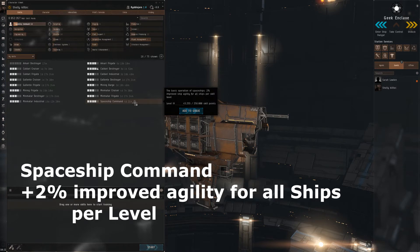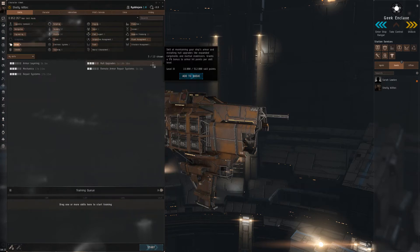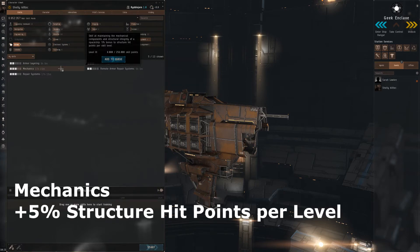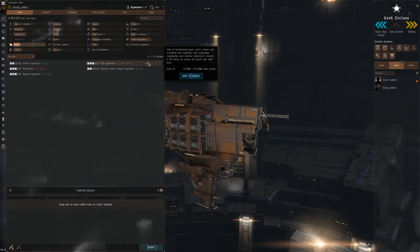Let me head back to Spaceship Command quickly, which I just missed — this improves the agility of all your ships by 2% per level. Next, in the Armor tab — particularly good if you are flying armor-tanked ships — we have Hull Upgrades, which increases your armor hit points by 5% per level. Mechanics increases the structure points of your ship per level. Those two are definitely must-haves.